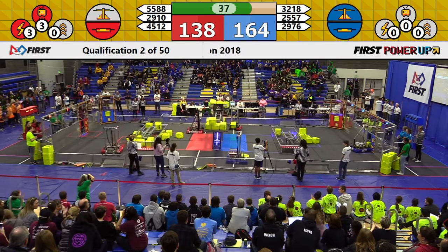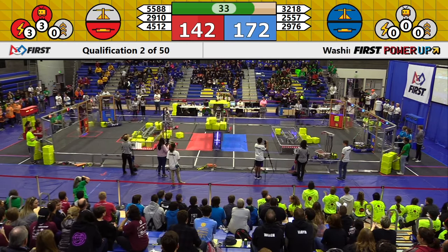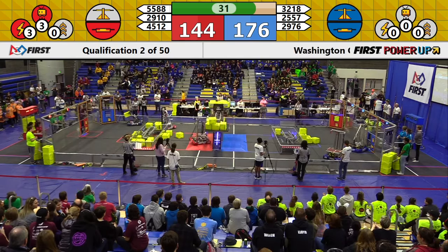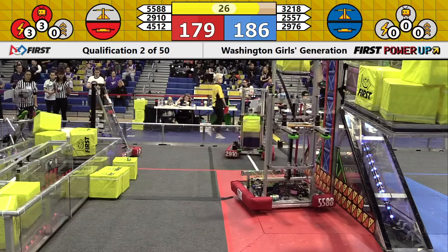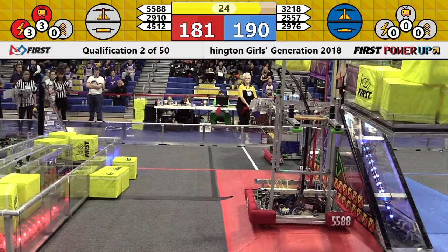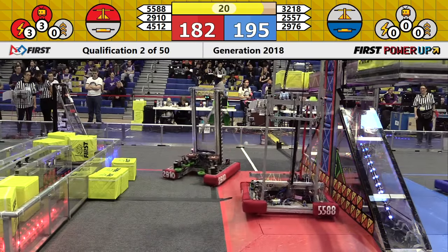That gives Red control of switch and scale for 10 seconds, thanks to three Power Cubes placed in the Red Alliance vault. The Red Alliance has narrowed the gap now as we enter our endgame, 143-174 in favor of Blue. Red needs to act fast if they want to take home this match. Just a few points separating these teams, but Red loses their switch while they claim the scale.